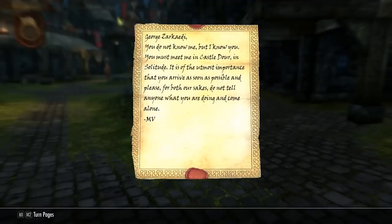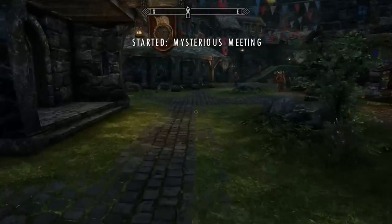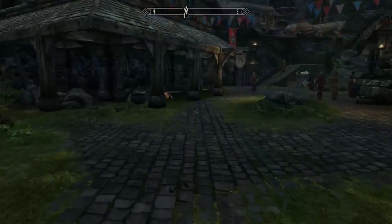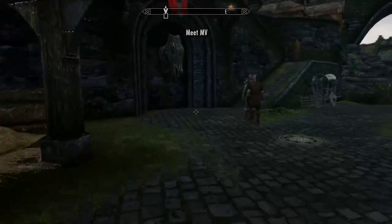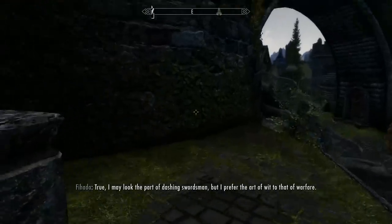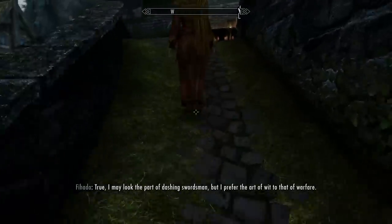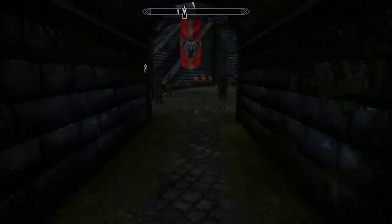The letter reads: 'You do not know me, but I know you. You must meet me in Castle Dwar in Solitude. It is of the utmost importance that you arrive as soon as possible, and please, for both our sakes, do not tell anyone what you are doing, and come alone.' I'm doing this on the Imperial side, because I always beat the Civil War on the Imperial side — just because that's my preference.